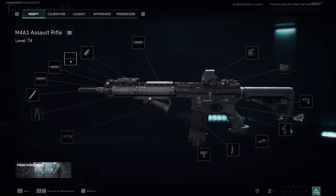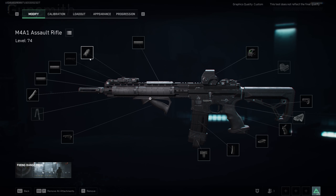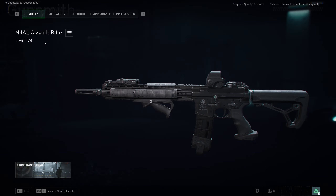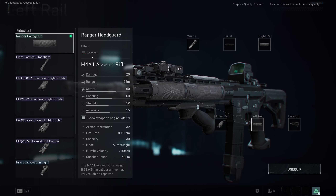For the M4A1 I'm using the standard barrel combo which gives a bit more range and control, and I calibrated it a bit as well. I'm also using a laser because this weapon has a specific slot that only allows a laser — you can't equip anything else there. The color doesn't matter; they all have the same stats. Then I have the ranger handguard equipped on all other barrel slots because it gives a lot more control — more vertical and horizontal recoil control and more firing stability.